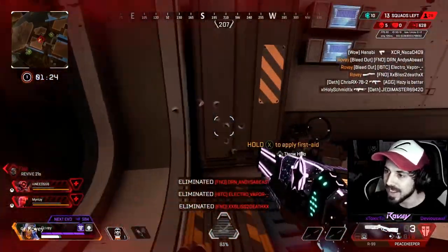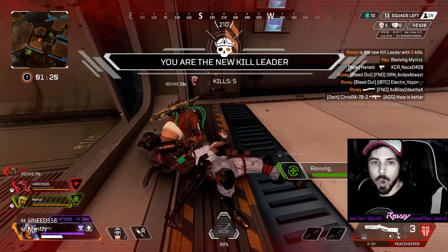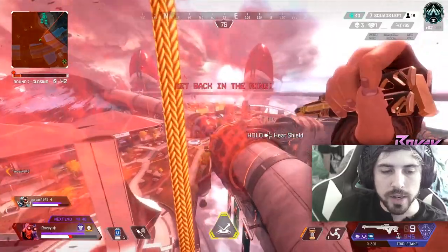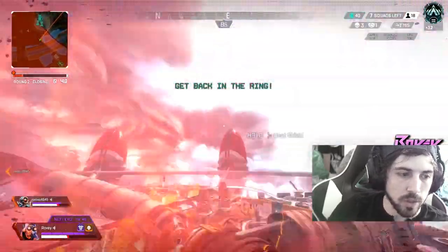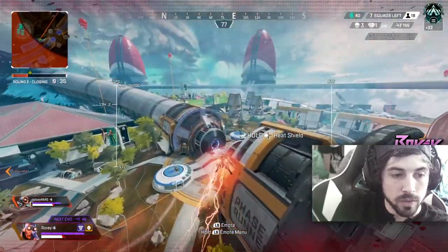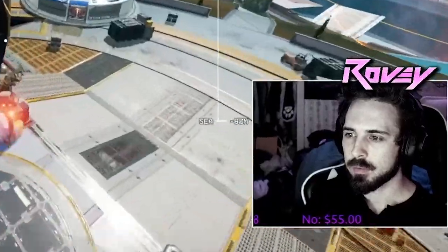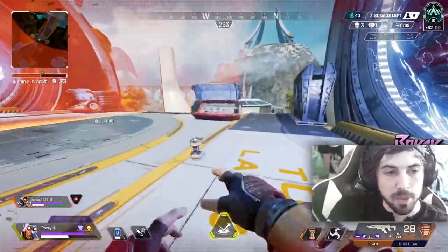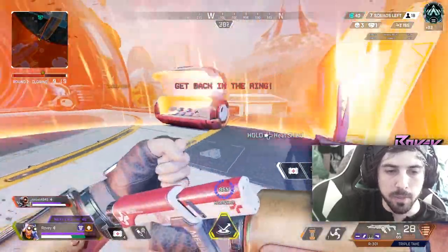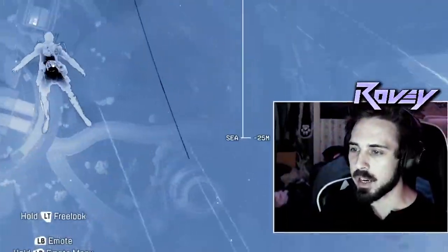Get out of here, baby. So in this clip here, I am playing ranked and I'm definitely solo queuing. It looks like one of our team members already quit or we didn't get one. At the beginning of the clip, I'm escaping the zone and trying to wait for my teammate, but my impatience gets the better of me and I just take the portal without him. 10 billion IQ.